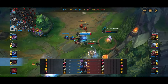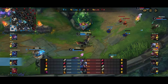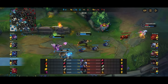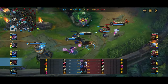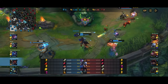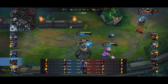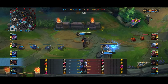Level one is already an intense fight — taking W level one, we exhaust Caitlyn and proc PTA onto Pike, who isn't really the target we want. The trade's roughly even. Then I get hooked and take a lot of damage. I tried to Flash the Caitlyn Q but it actually hit me before I flashed, so that was a wasted Flash — I got hit anyway and it didn't really matter that I flashed.